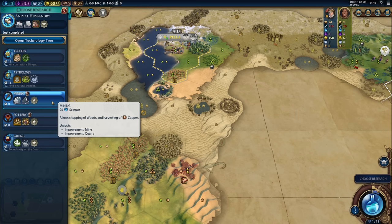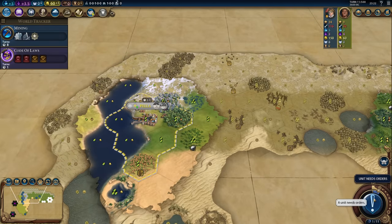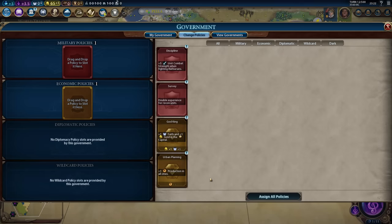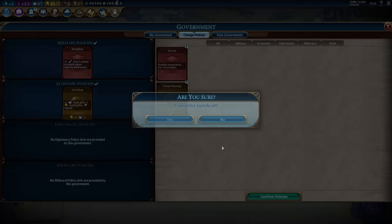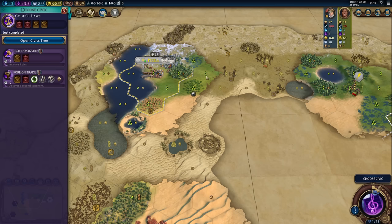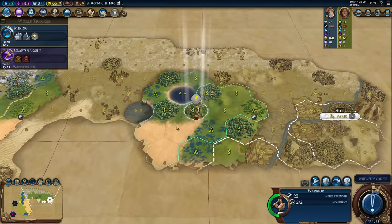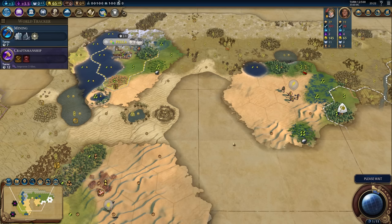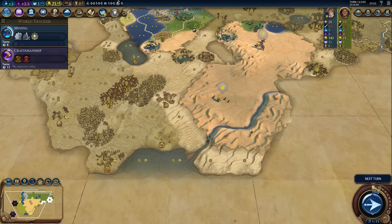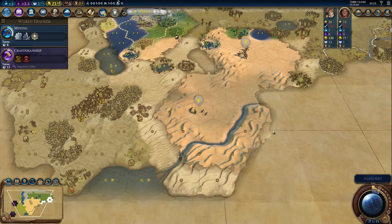That barbarian camp is really bad news. If they send a scout — and they probably will. Let's grab Discipline right away and God King. Now, if I get Dance of the Aurora I'll go for a religion, but first let's see if we get it or not, then we can decide. If I go for a religion I'll have to give up some of my early expansion and development. There are plenty of benefits to having a religion, but you have to commit a little bit early on. This is a lot of desert — you already know what I'm thinking: Petra. This would be a great Petra city with a lot of desert hills.